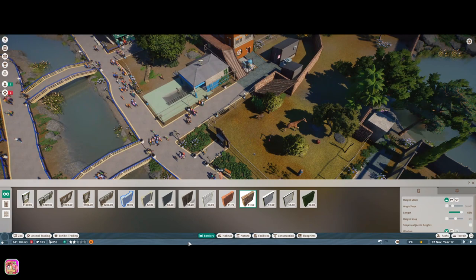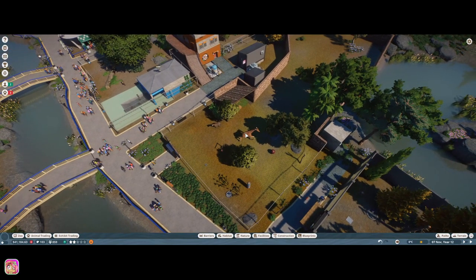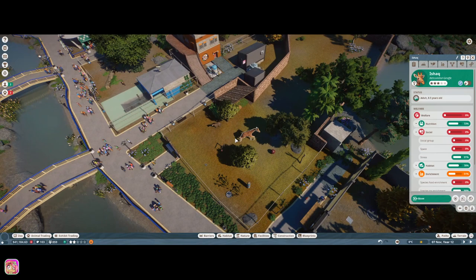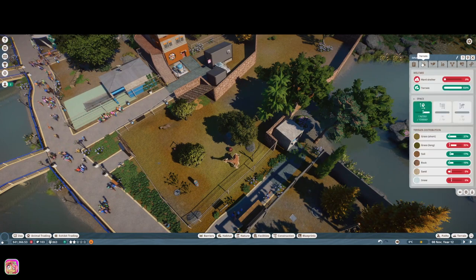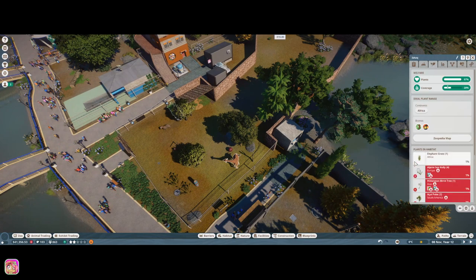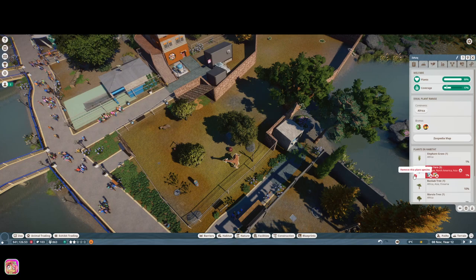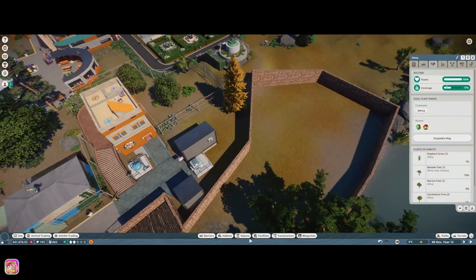We'll go see if the giraffe is happy with that, because some of these animals it says will be good together but sometimes they don't quite seem like a match. They're the same biome, but sometimes one animal just doesn't like as much stuff as the other. Most of the time they do pretty good though, so we'll just get rid of the trees they don't like.